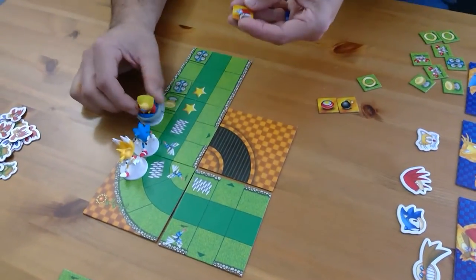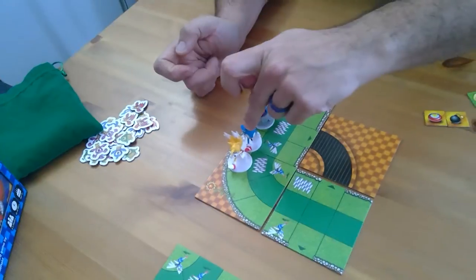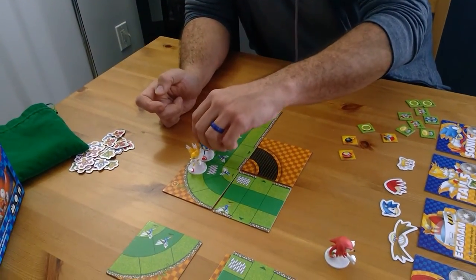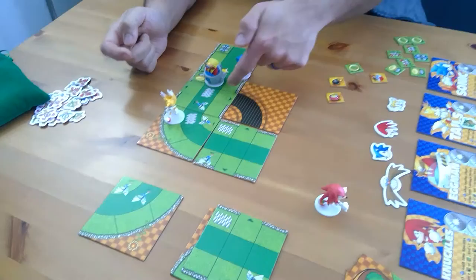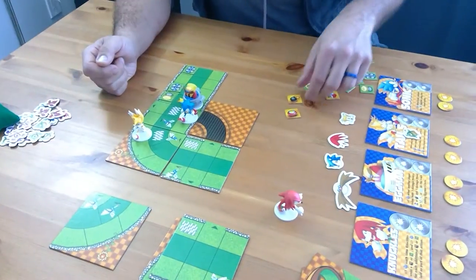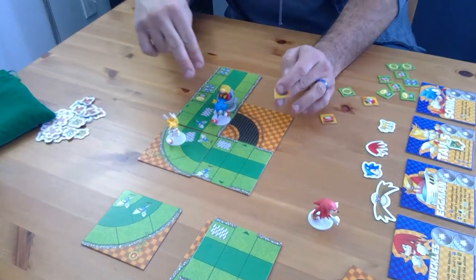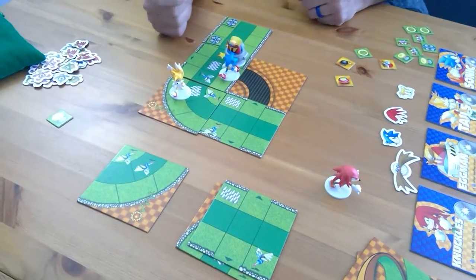The orange items are used immediately and discarded. Moto Bug — any character in the same lane ahead of you takes damage, so Sonic and Tails would both take damage. The Bumper — use it on any one player and they jump back two spaces, skipping anything in the spaces behind them. The Bomb — choose any one tile; everyone in that tile takes one damage, and any items in that tile are discarded and out of the game.